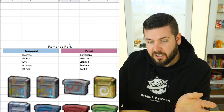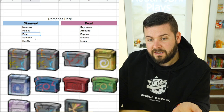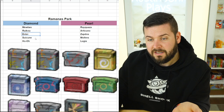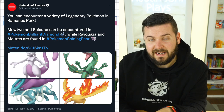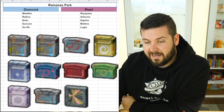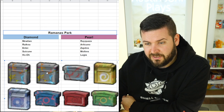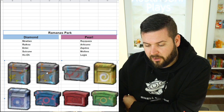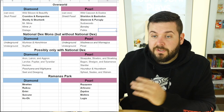Once you get access to Ramanas Park, you'll get access to a bunch of previously obtainable legendary Pokemon. In Diamond you'll have exclusive access to Mewtwo, Raikou, Entei, Suicune, and Ho-Oh. In Pearl you have Rayquaza, Articuno, Zapdos, Moltres, and Lugia. This is per the official website, text, and trailers — so I'm taking it at face value. The slates used to access these may or may not be tradeable between versions, which is still unknown.